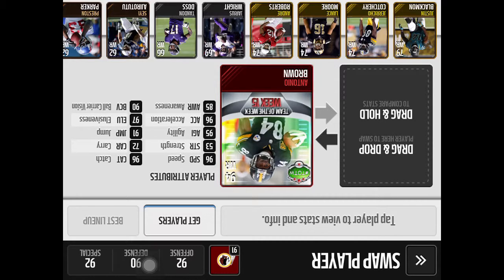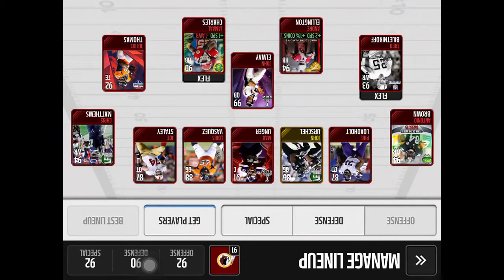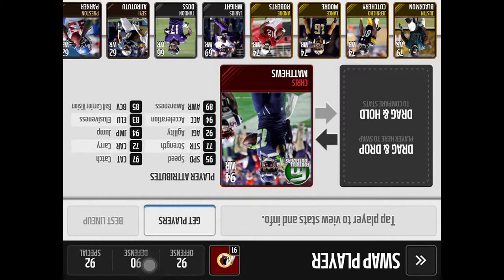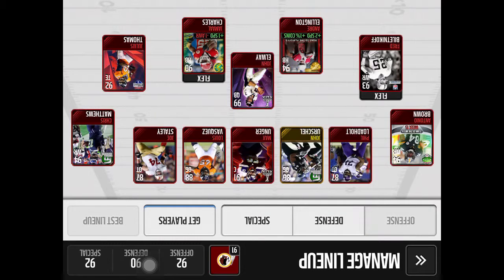I've got a 94 overall Antonio Brown. He catches everything and runs very well. Ball carrier vision is good — he knows when to spin. 97 elusiveness, 96 acceleration, 95 agility — he's really good. Then we've got 94 overall Chris Matthews, who catches everything. He's got a 97 catch and 95 speed. Agility 92, acceleration 94, and a 94 jump — which is good.